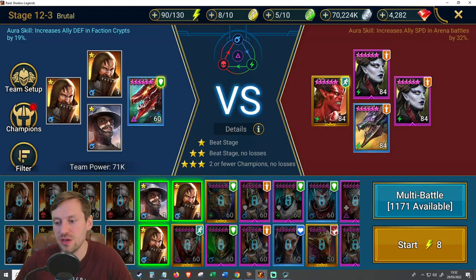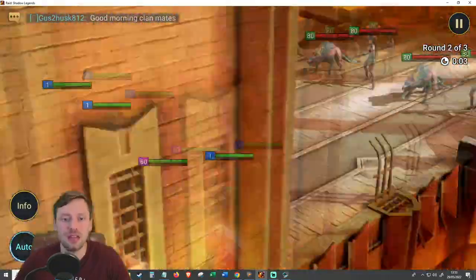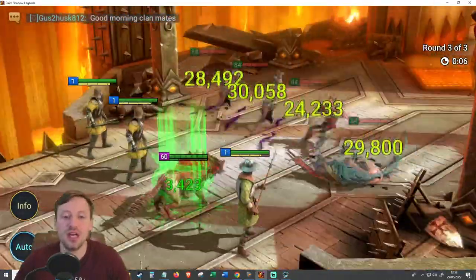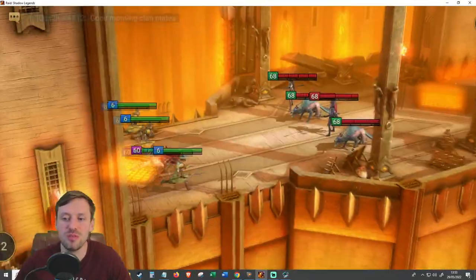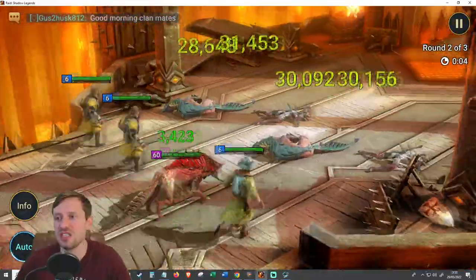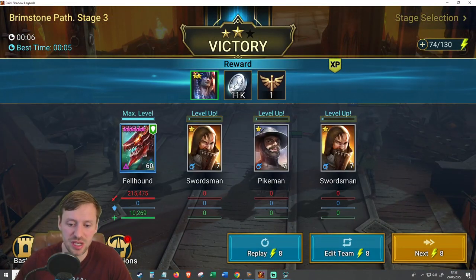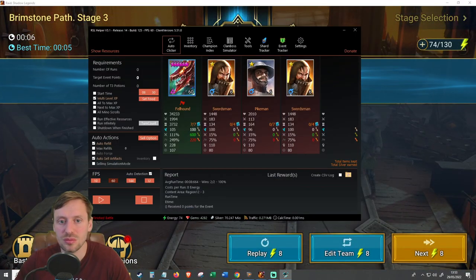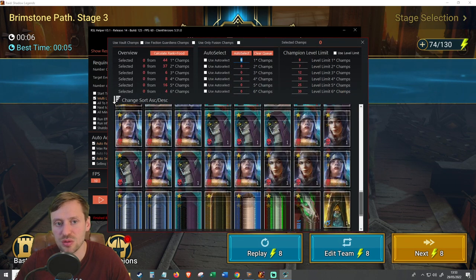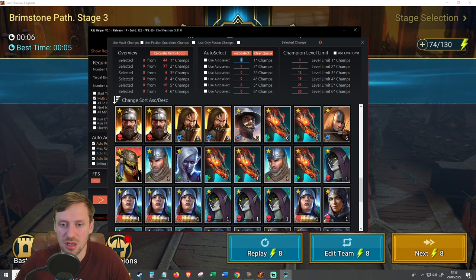Since it's all blank you need to go to Battle and select whatever stage you want to do. Set up your food, press Go. You need a fast campaigner — Fellhound is one of the best. I'll show his build at the end of the video. He does it in about six seconds; I don't think there's anyone faster. Once it's running you can see it's picked up all the information from the screen.